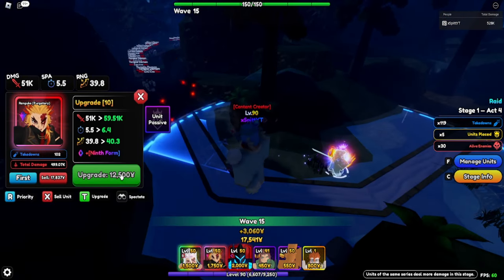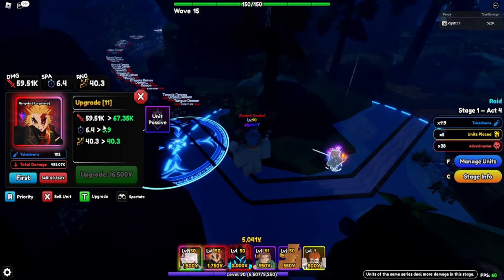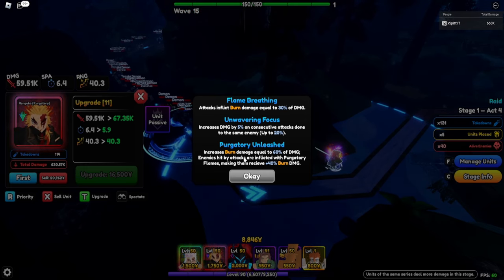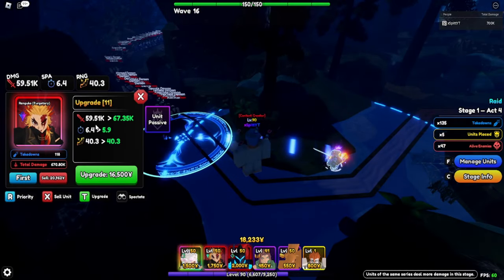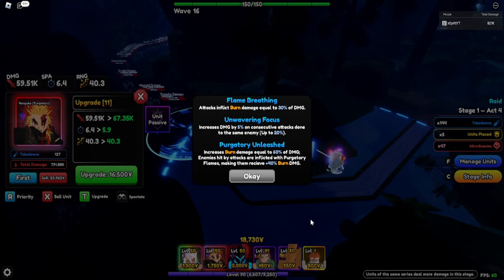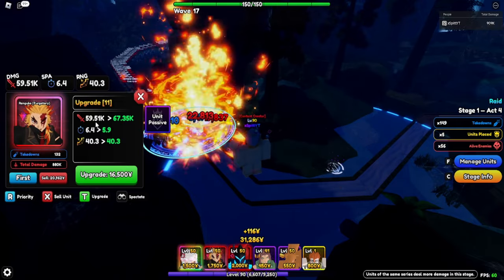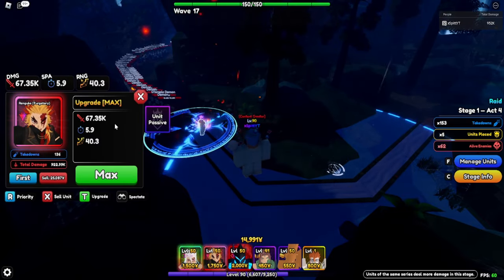The ninth form gives circle AOE with 40 range - that's pretty good now, with a bigger circle. 60,000 damage, excluding the burn. With upgrade 11 - Purgatory Unleashed - burn damage is increased equal to 60% of damage, so that's 60% extra from pure burn. Enemies hit are inflicted with Purgatory Flames, receiving 40% extra burn damage. It's basically double damage - 120,000 total damage every 6.4 seconds!